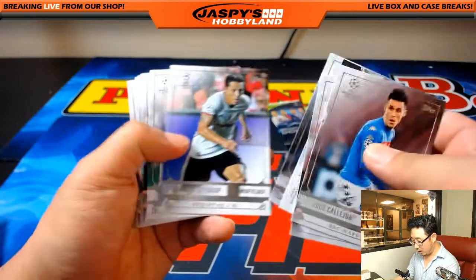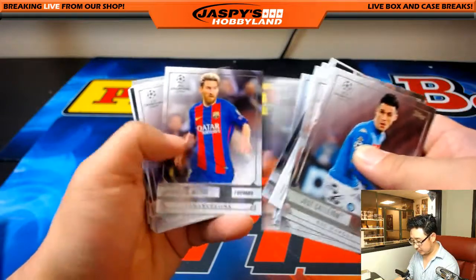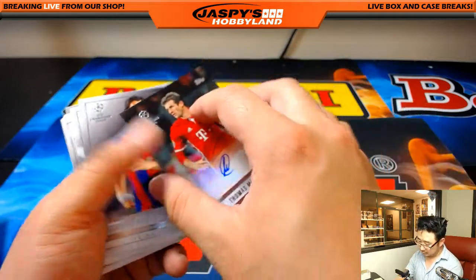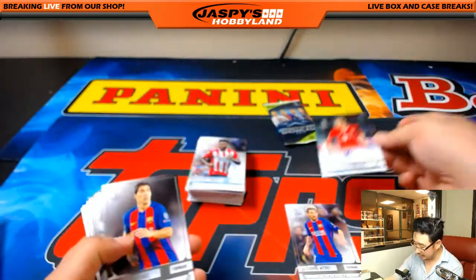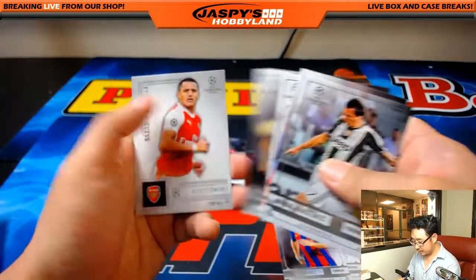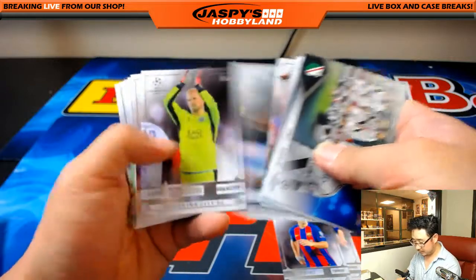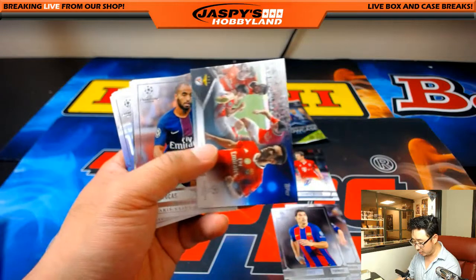There it is — it's Thomas Müller. Nice. Bayern Munich striker, German international — that's a nice auto. Alexi Sanchez, who might leave Arsenal. Let's see if there are any bonuses here — maybe a bonus auto or low-numbered cards.